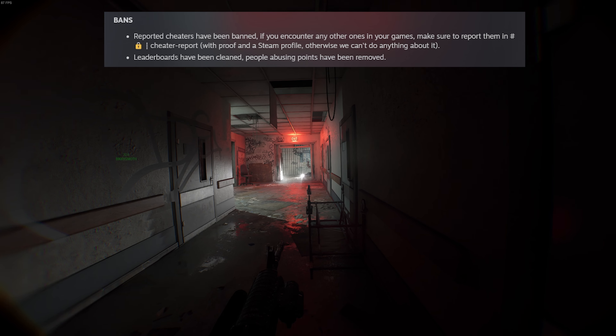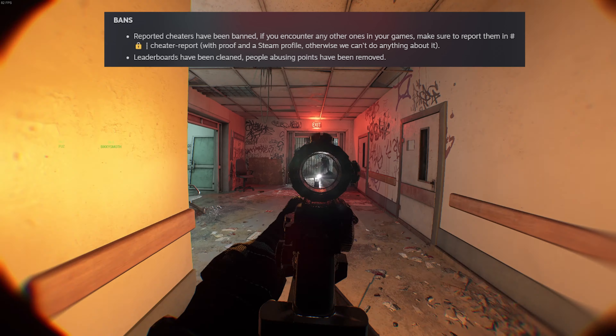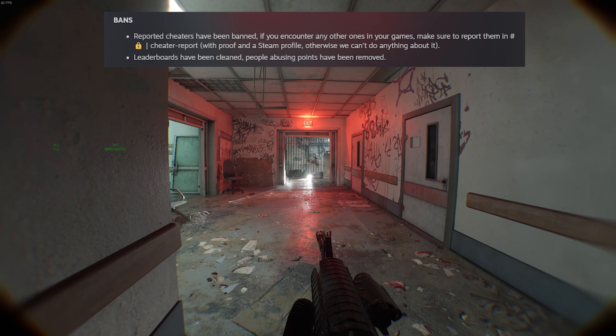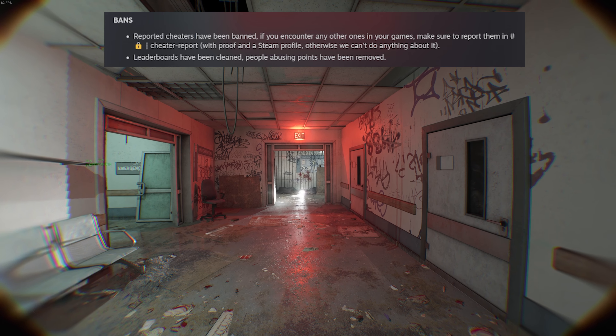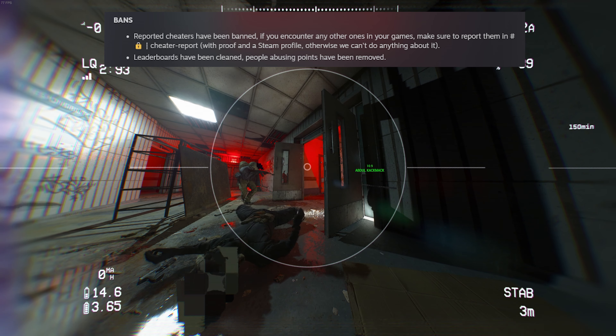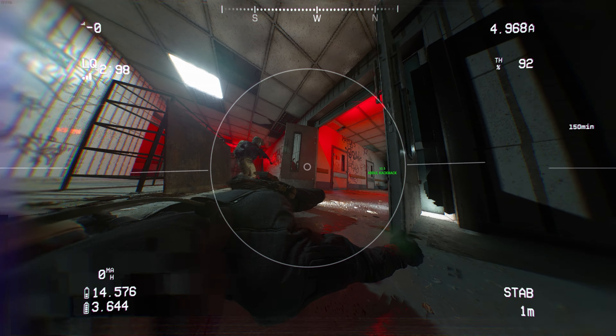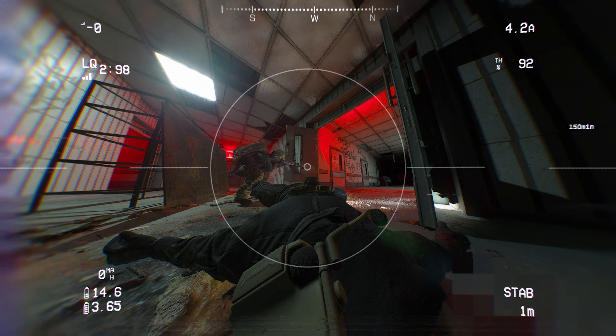Map fix: correction of shadows on Tumbleweed. Bans: reported cheaters have been banned. If you encounter any cheaters in one of your games, make sure to report them in the hashtag cheater report — I'm guessing that's on their Discord. You have to link proof with their Steam profile otherwise they can't do anything about it. The leaderboards have also been cleaned — people abusing points have been removed. Some people were caught boosting and stuff like that, but it looks like they've changed that now.